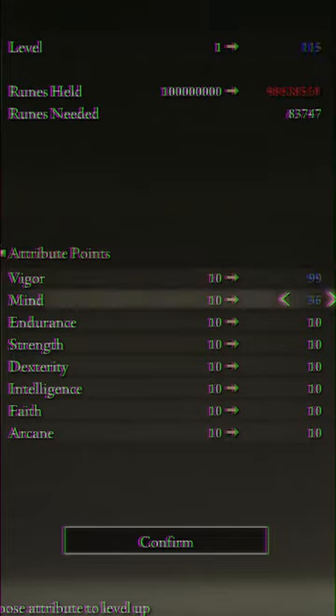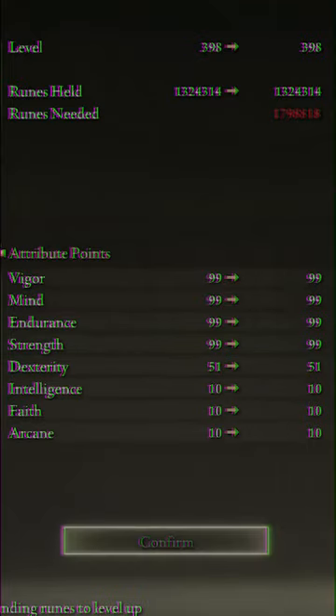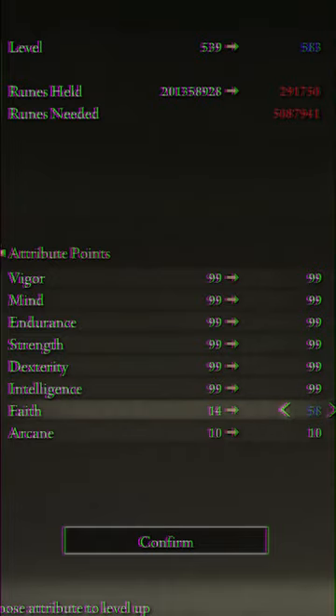The first thing you want to do is just level every stat to 99. In the game, that's as high as your stats can go, so you might as well max them out. What this does is give you access to every spell and incantation in the game.